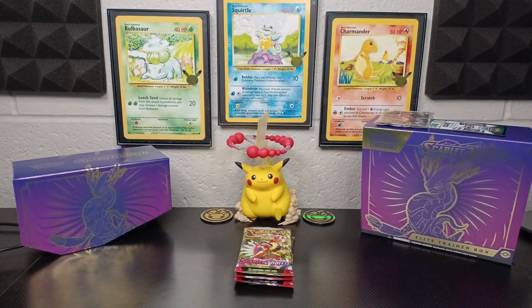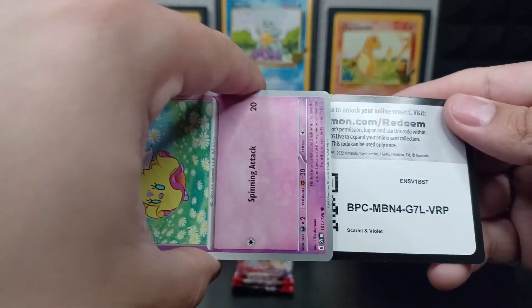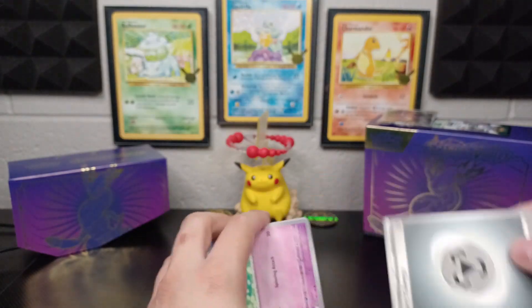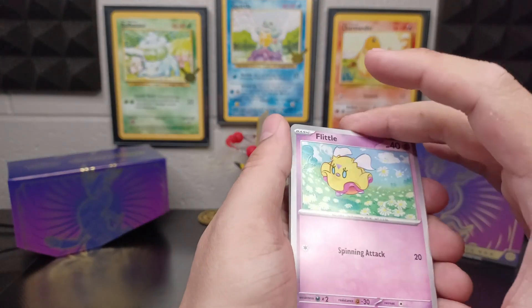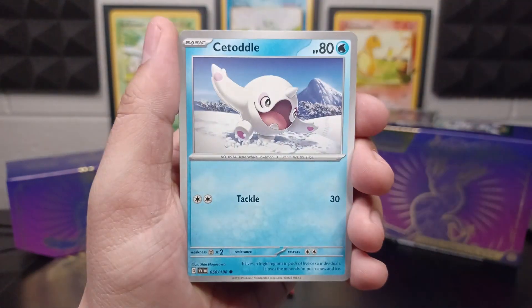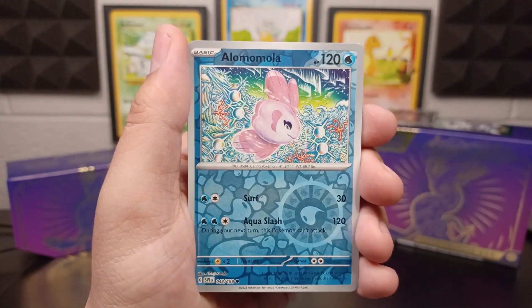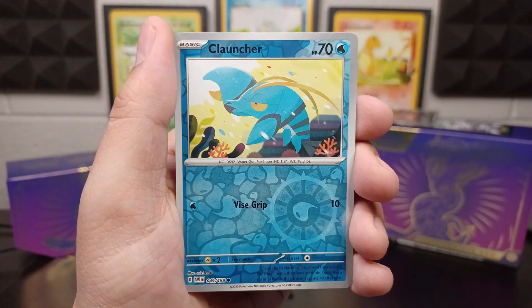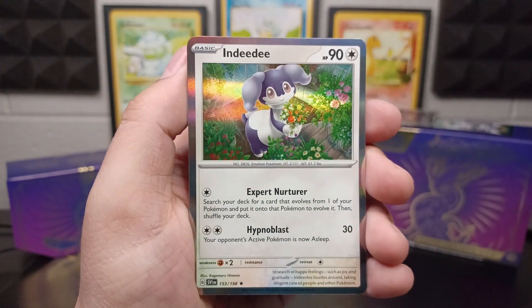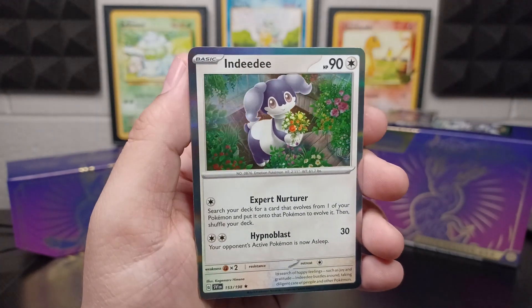Almost done with these. If you stick to the end, I'll be displaying that code card for the whole ETB as well as the promo card. Taking out the energy. Flittle, Viper, Houndour, Tottle, Katy, Staraptor, Electric Generator — reverse holographic Alomomola, reverse holographic Clauncher — I like that artwork. And an Ndividi holo rare! That looks so cool. I can't get over the edges of the card also being holographic.